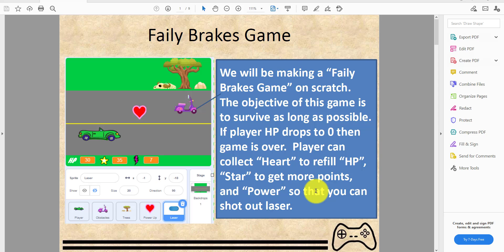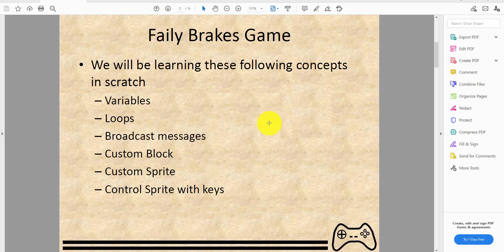Faily Breaks is a pretty cool game I sometimes play. This video was sponsored by Faily Breaks — just kidding, we sadly don't have a sponsor. Anyway, in this video we'll be learning these concepts in Scratch: variables, loops, broadcast messages, custom blocks, custom sprites, and controlling sprites with keys.